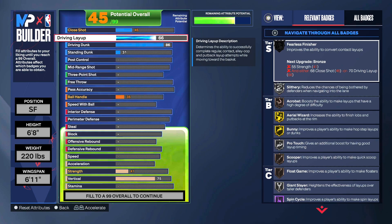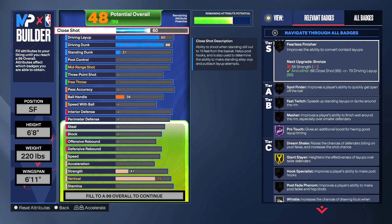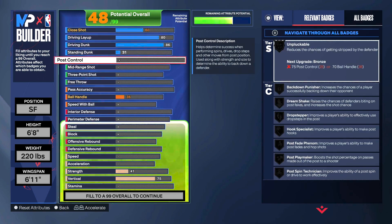We are trying to make this Paul George build as versatile as he is in real life, so we can't go too extreme on some stats. For driving layup, we put this all the way up to 80 — it also allows us to get Hall of Fame Pro Touch. Close shot we left at 60, standing dunk the same, and post control I didn't mess with on this version of the build. I did make another version for players who prefer to spot up at three rather than play in the post.